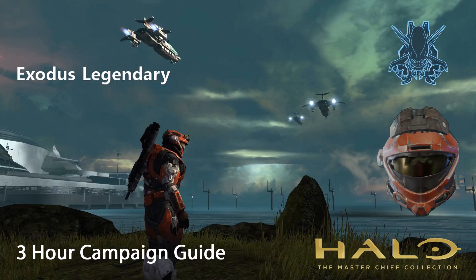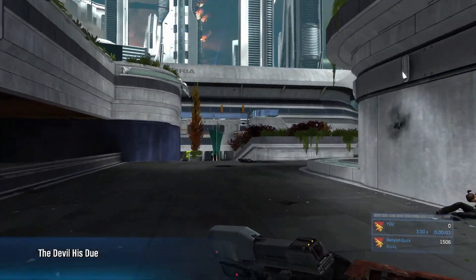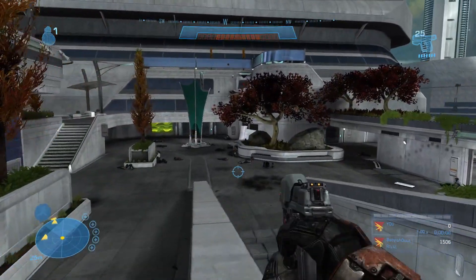Hello everyone, welcome back to my Halo Reach 3-hour guide for the Master Chief Collection. The next mission we'll be doing is Exodus. This mission is pretty fun on Legendary. At the start of this level we'll spawn in the Boardwalk multiplayer map.